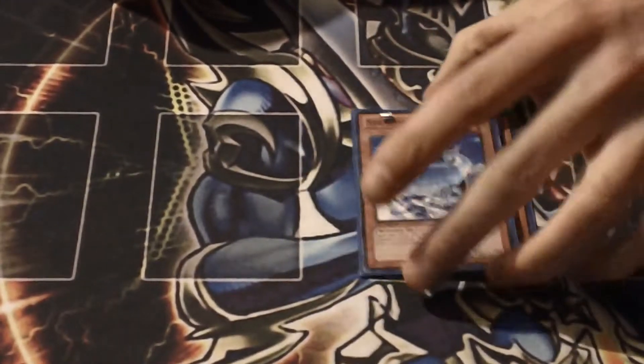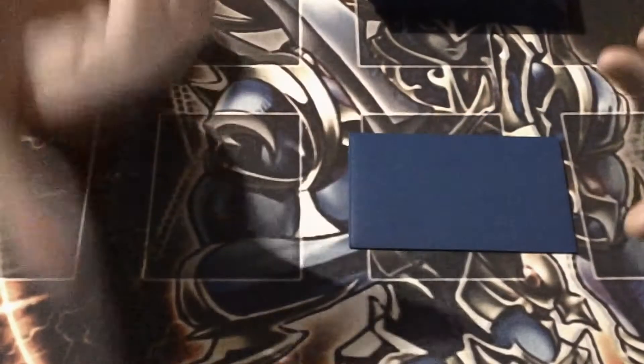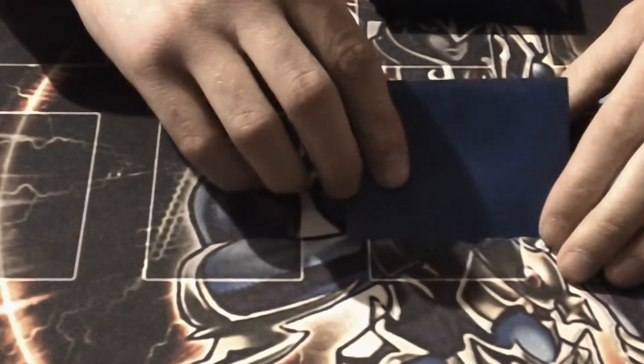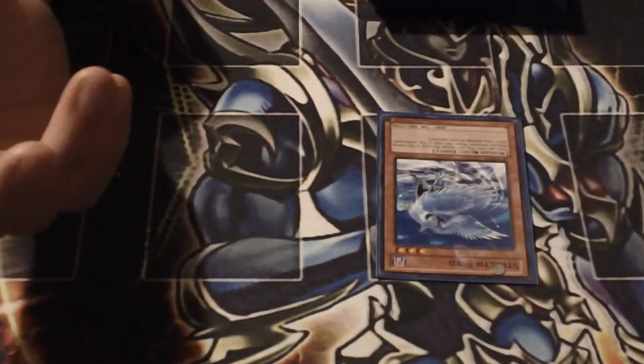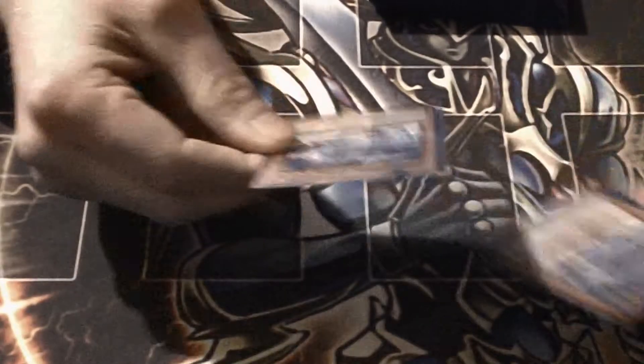Stealth Bird — I have mixed feelings about this card but I'm keeping it in for now because it can be very good. You set him and protect him with Threatening Roar for a turn, then flip summon him, your opponent takes 1000 damage, and then you use his effect to set him back down and hopefully protect him again.